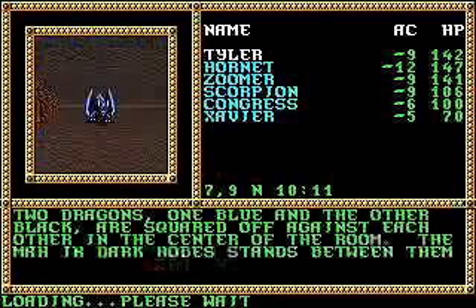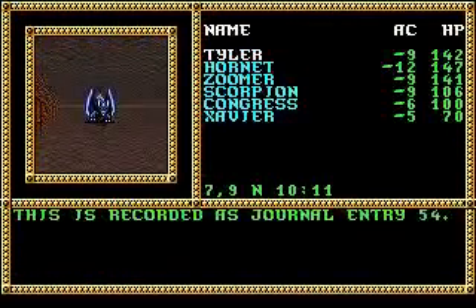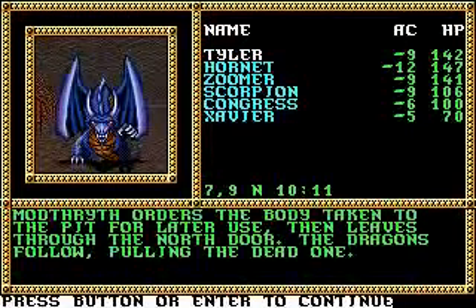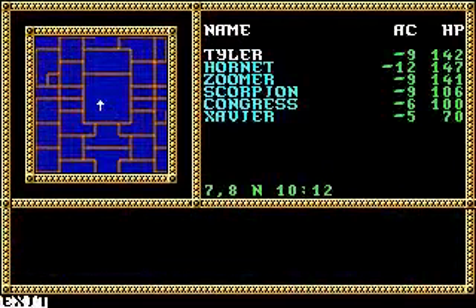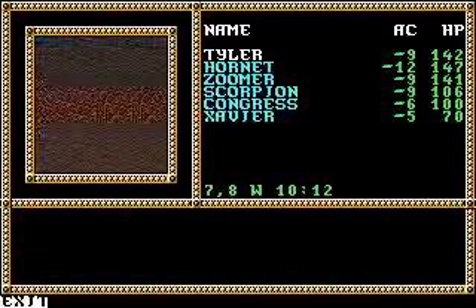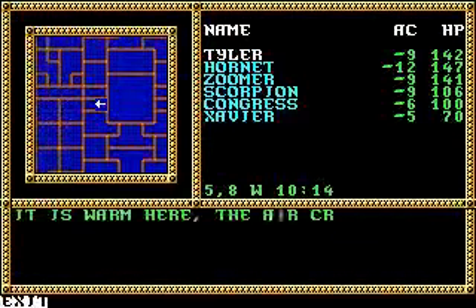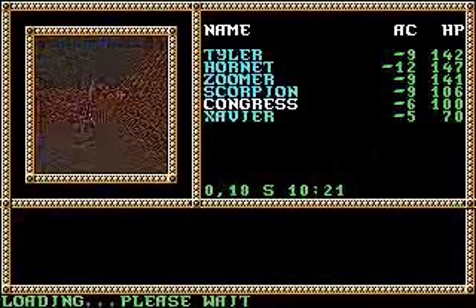We're going to go into the center here, and basically these dragons are competing for the favor of the master of this place called Modthrith, as you see there in the text. From here, there are two doors to the west and to the east, and you need to go through all four of these and fight against the dragons at the end to obtain some keys.